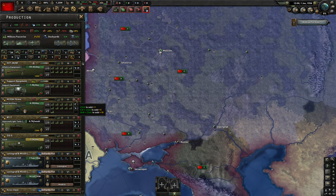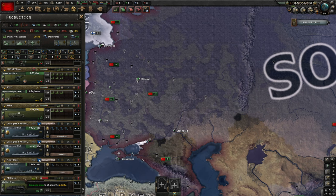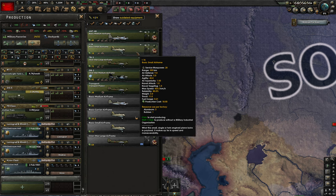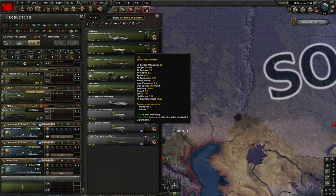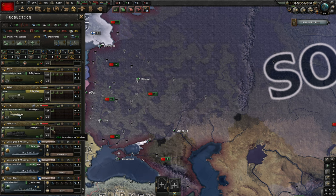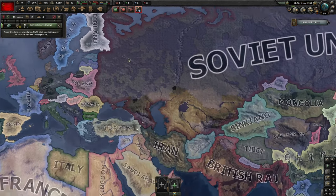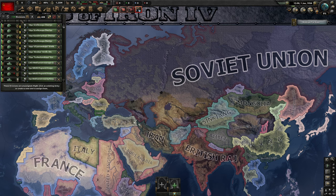Then 8 to towed artillery. Trucks are fine, I'll give some trains as well since they're important. I have a preset for fighters — they're really bad — but I need to start building something if I want any air superiority at any point, so I'm giving 6 to fighters. As you can see we don't have factories yet.